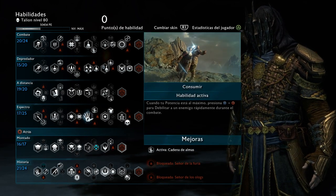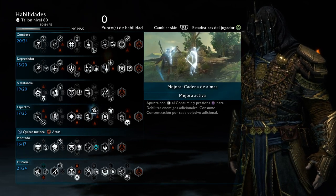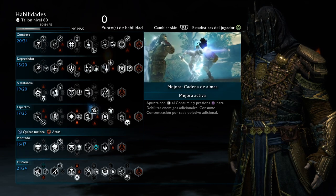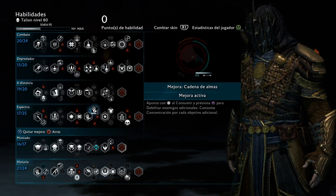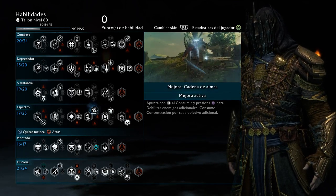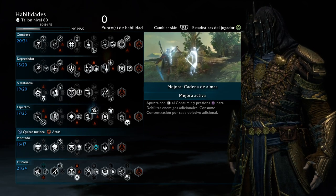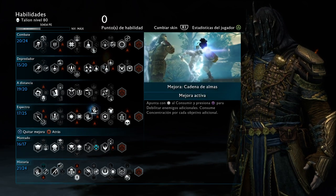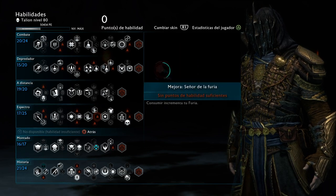For consuming — the hold circle ability — I use the Shadow combo with multiple targets. This is very crucial because it helps us not only get health back but also get our arrows back in case we need them, in exchange for a little Might or health if we're using the Vendetta set. For every one of those you're going to get almost 50% health back, and you're also getting four Elf Shots for every shadow strike in the follow-up.